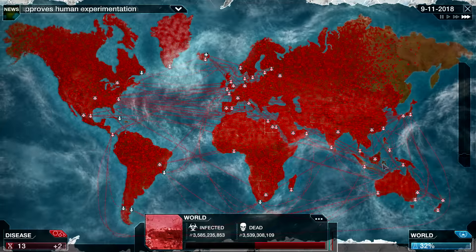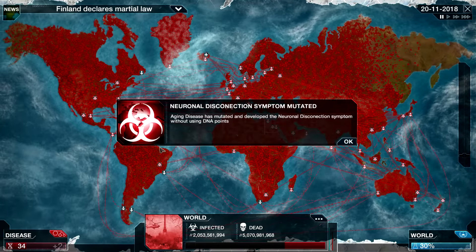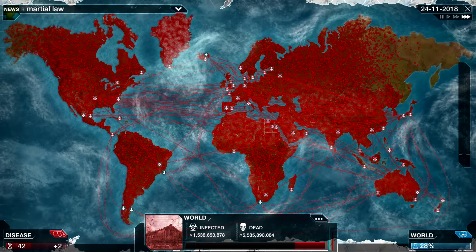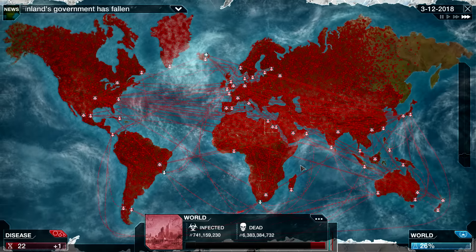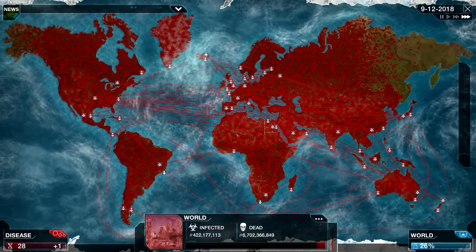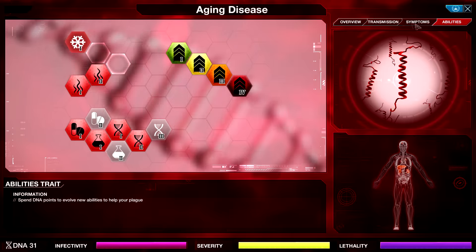Get one — pump things down to 30%, not a huge improvement but we'll take it. There's a disconnection. Let's go for another one — down to 26%. We've almost killed the world. Very easy.